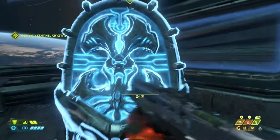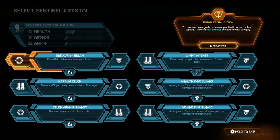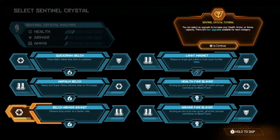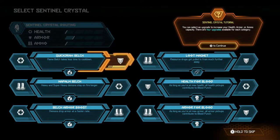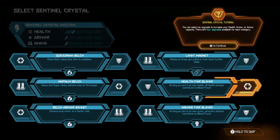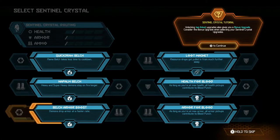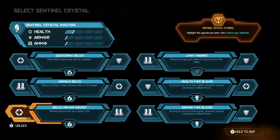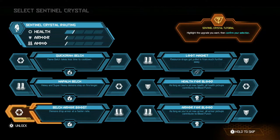Obtain a Sentient Crystal. This is the Sentient Crystal Selection Screen. Use a Sentient Crystal to permanently upgrade your health, armor, or ammo capacities. I think Belch Armor Boost would be good. So you get health, ammo, and then you get the boost — you can pick which one you want to go towards. That is a really good mechanic.